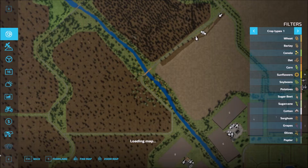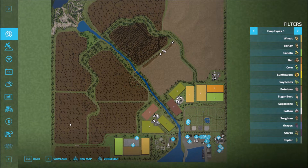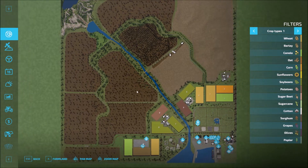So let's take a look at the map. This is how the map looks — mostly forestry it looks like. The fields are over here close to the farm and around here. Most of the sell points are also down south here and up a little bit north, and lots of room to put on additional production and stuff if you want to do that.